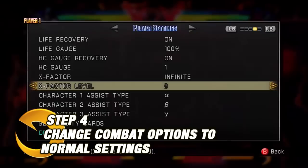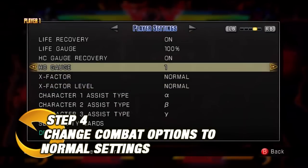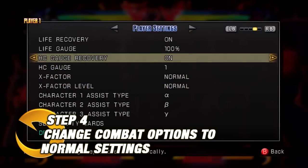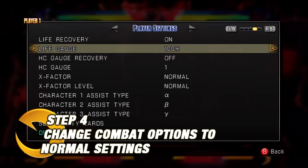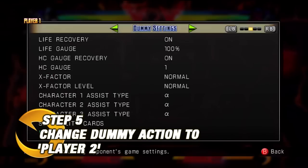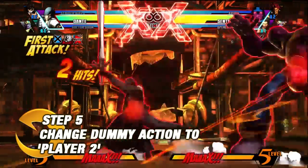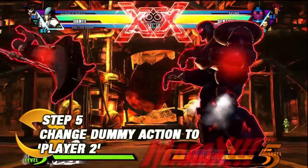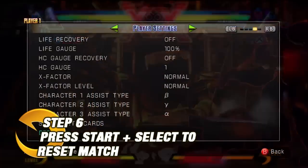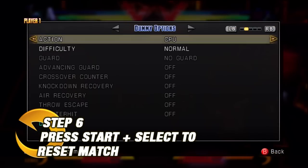Literally what you do is change all the options to normal stock settings: set your meter to one, don't restock X-Factor, let X-Factor be normal, and don't turn health recovery on. Instead of having the dummy be just a dummy or a CPU, you can set it to be a human opponent. The game will reset, and at this point you're going to want to press start and select — and bam, there you go. Meters will actually count down to a KO victory.